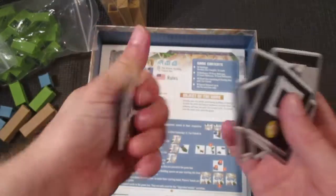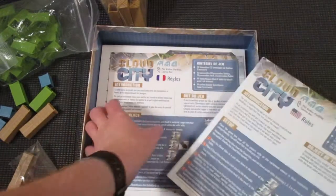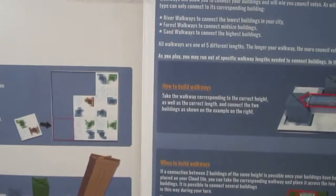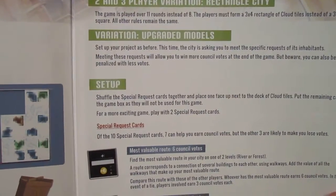Alright, rules in different languages. Looks to be — apologies for the glare here — should be a fairly simple rule set. You've got your how-to-play, more instructions, some illustrations, two and three player variations, another variation.